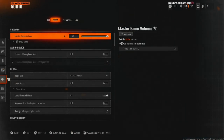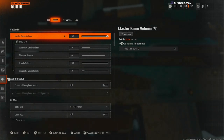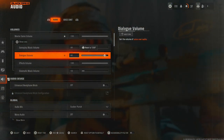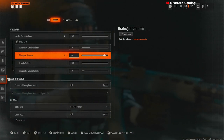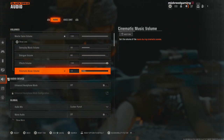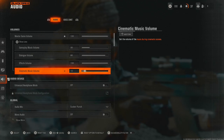For audio: master volume set to 100, gameplay music volume set to 30 — you can have that off as well if you want, I like to hear something in the background. Dialogue volume to 90 so I can hear when airstrikes are coming down. Effects volume to 100 and cinematic volume set to 10.